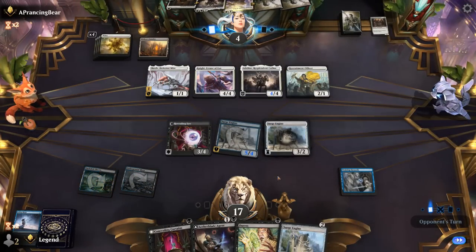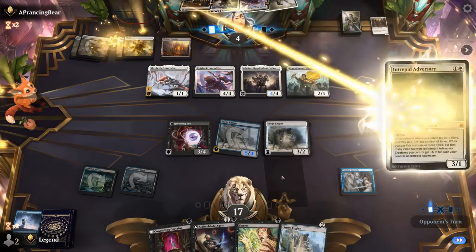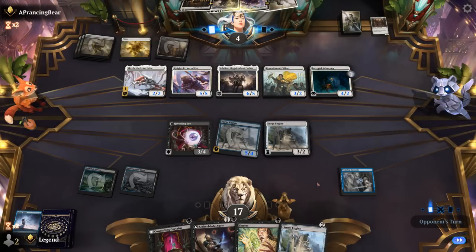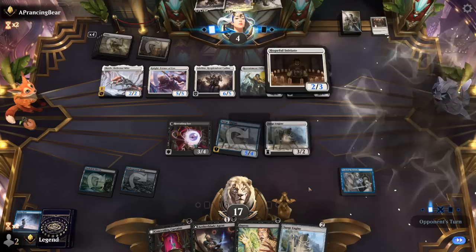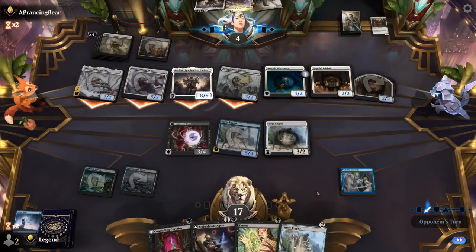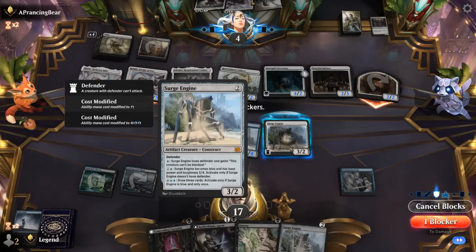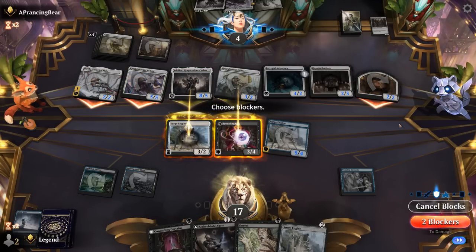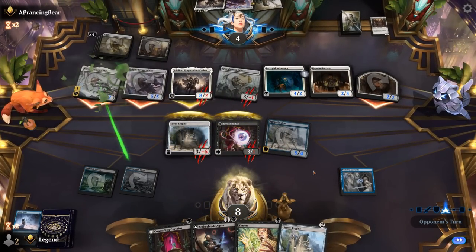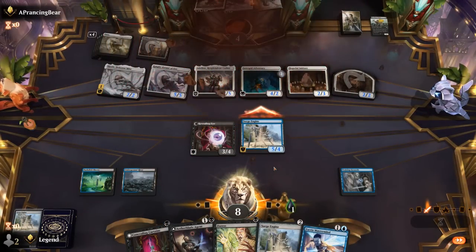Adversary could be a good one, pumping the team, although the life gain doesn't matter when we can attack past it. I just need to survive one attack and only need to keep our tapped Surge Engine alive — shouldn't be too difficult. We can eat the Officer and jump Adeline, taking 7, 8, 9. And that should do it. On to the next one.